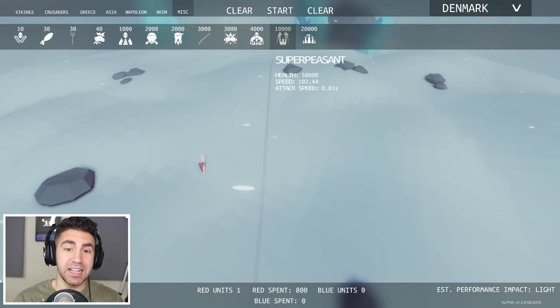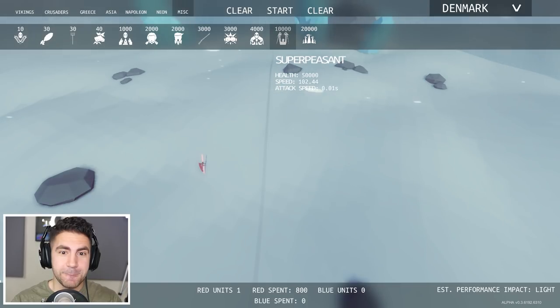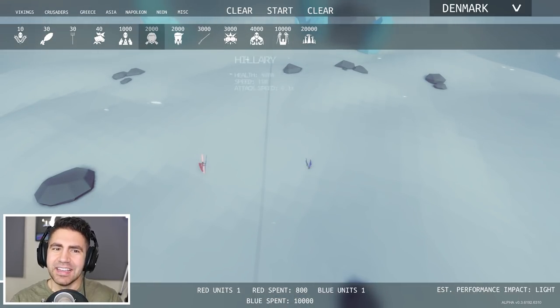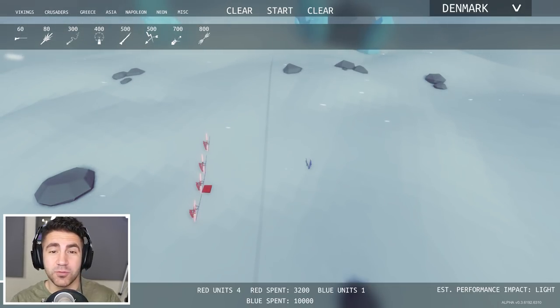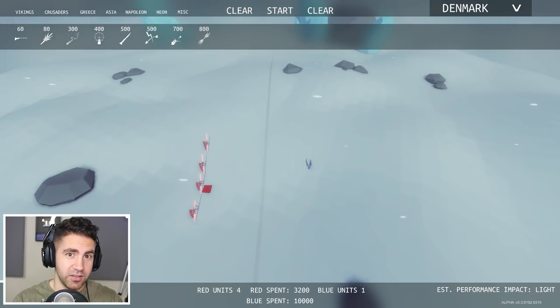Super peasant has 50,000 health, and attack speed is 0.01 per second — that's not a lot. Dude, 50,000 health versus 6,000 health — I think I know who's gonna win. Let's put a couple more energy sword masters in there, like four. Together that's six times four — they have 24,000 health. Let's see how they do.